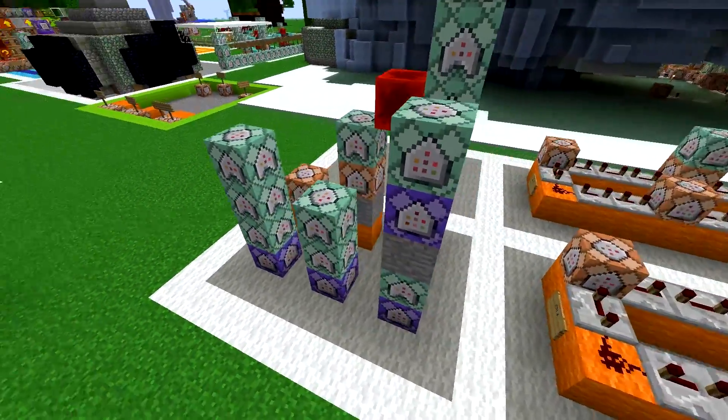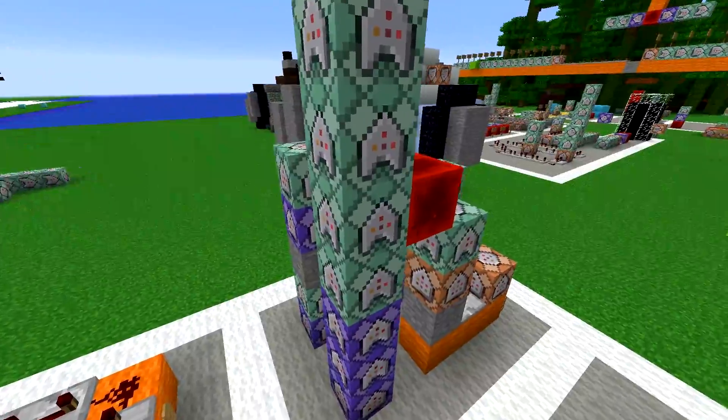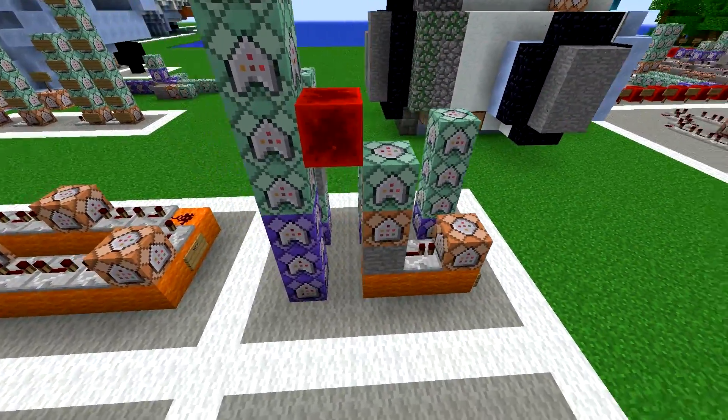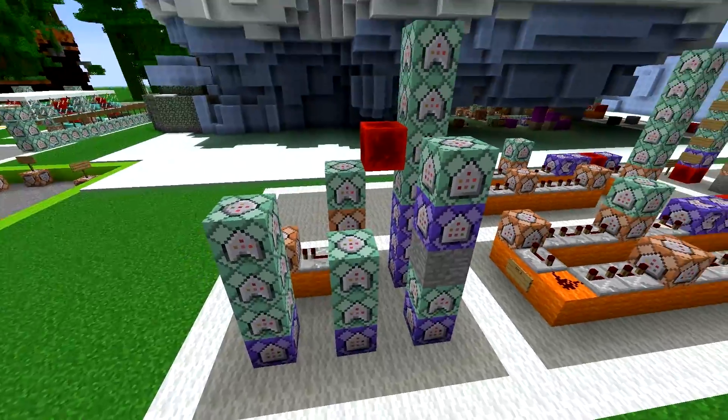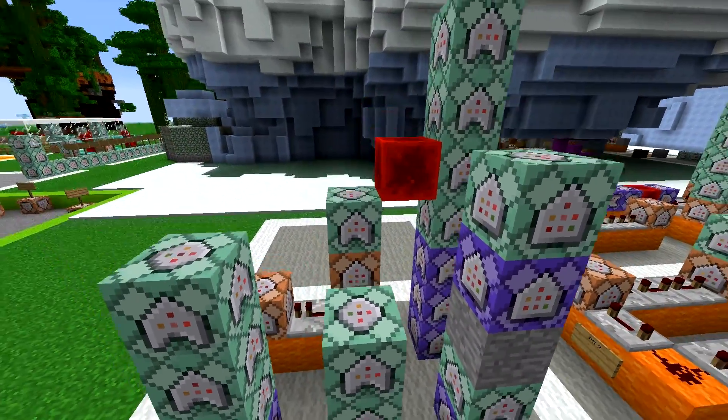Can I just say how cute and dinky the commands look for the bounce crates? Look at them — they're in a little box, all stacked on each other, so small and dinky, and I love it. You may find animals cute, but no, I find command blocks cute.